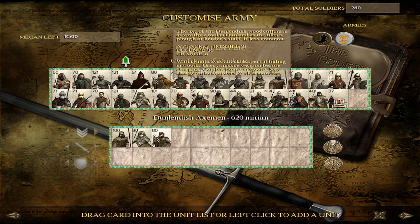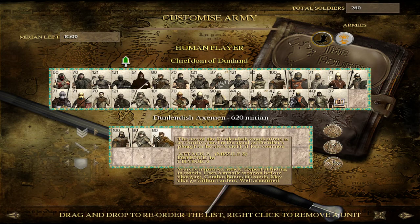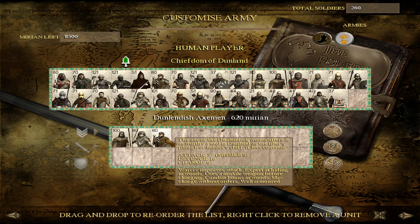At tier two you have Dunlandish Axemen. These guys have throwing spears as well — they're a bit more robust than your Tribal Spears — but they also benefit from the War Cry ability. A lot of your units can war cry in addition to throwing spears, but this introduces a complication: you have to decide when to war cry or let your guys throw javelins. You can't do both. If you war cry, there's a 30-second timer where your unit gets better attack, so if you war cry too early while they're still throwing spears, you'll run out the timer. The timing is something you have to play with.